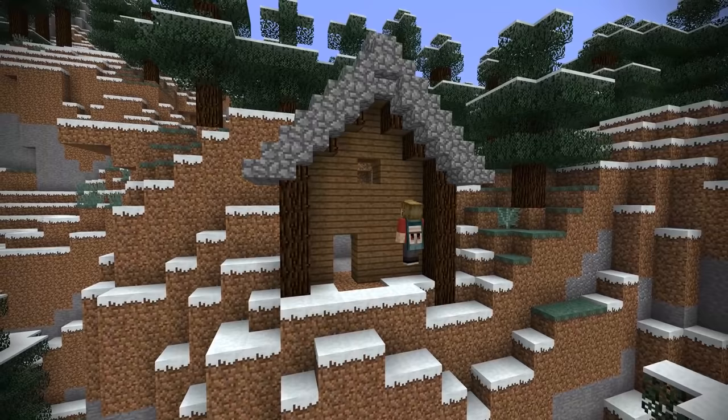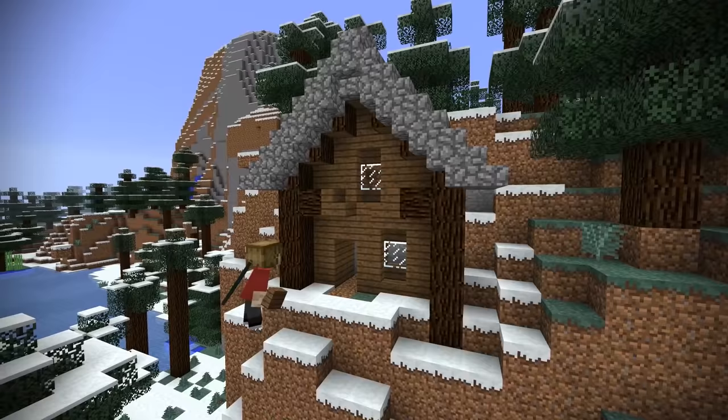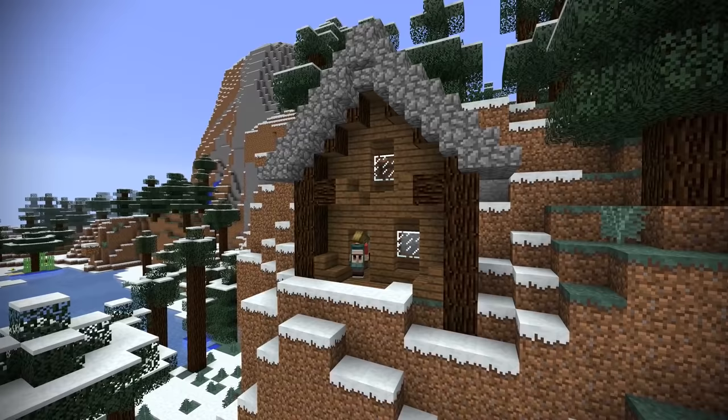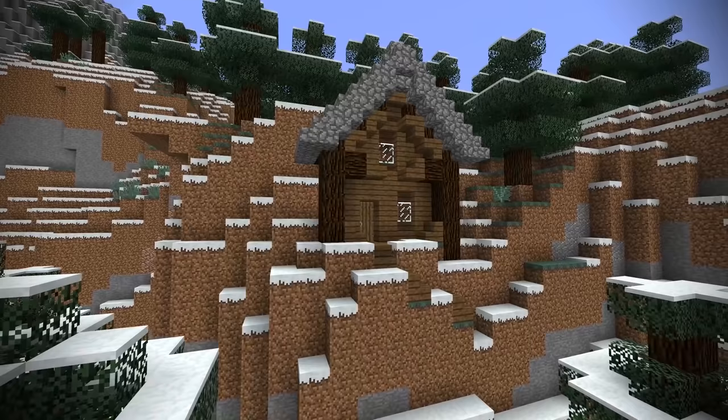Add two very simple windows with a couple of spruce staircases. There is some sand nearby if you need it for windows. Add a couple of bits of detailing and that's kind of it — a very simple build. You can add some more staircases for extra detail and a little walkway down to the bottom of your mountain. You've got a nice wooden hut integrated into the mountain.